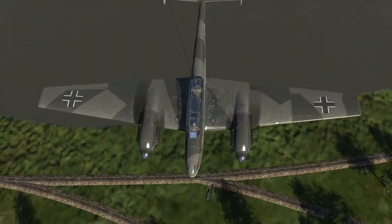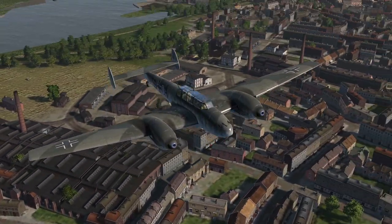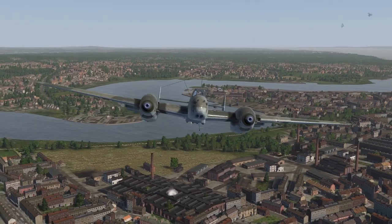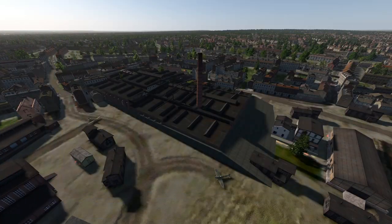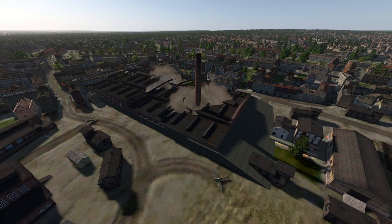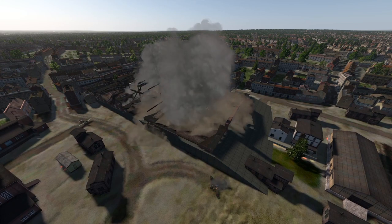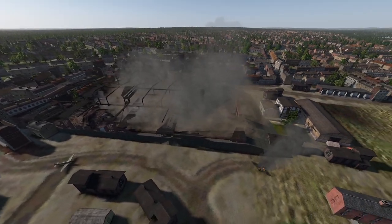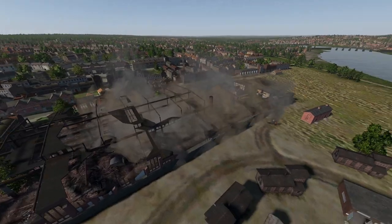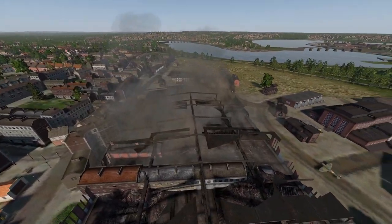Bombs are away — nice hit on the factory. And here is the factory building. We can see a couple of Spitfires on the floor outside. Bombs should be going off any second now — and boom. Absolutely flattened the building. Completely destroyed the factory, and got the Spitfires outside as well. Absolutely destroyed the whole factory.